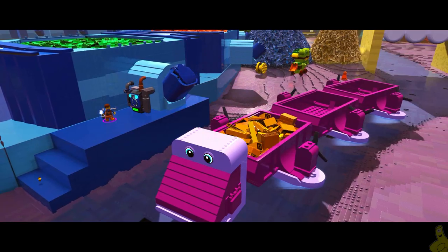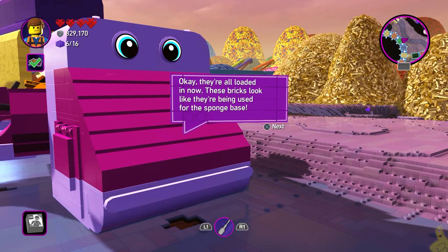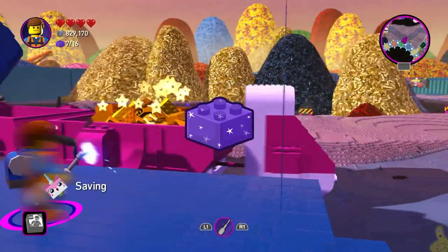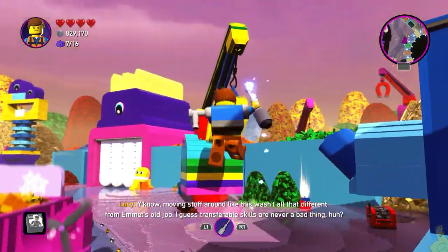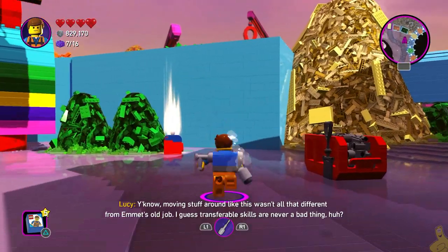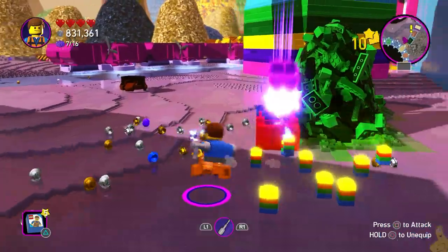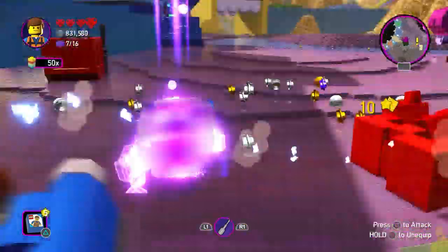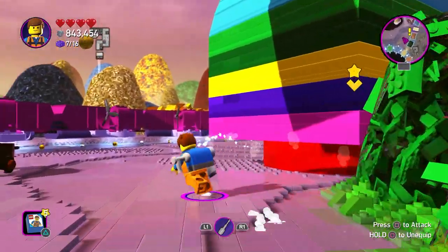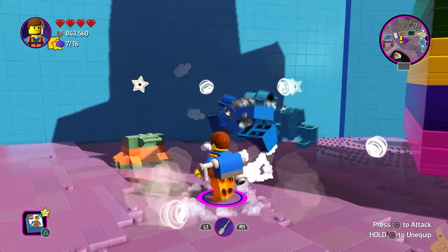It pukes out a bunch of yellow or orangish bricks — kind of golden blech. We collect our brick, thank you very much, and we're almost to the halfway point. Before making our way to the next yellow arrow, we dip to the back right corner where there is another chest with some bluesies and a couple of purples. I haven't bought any relics at the store yet, except for the original tutorial one.